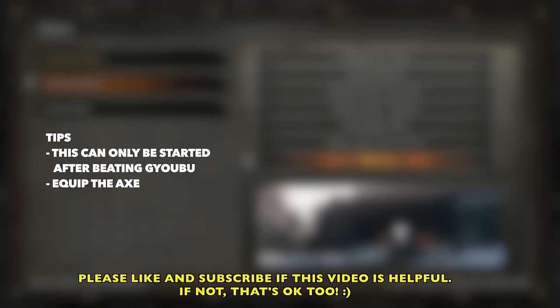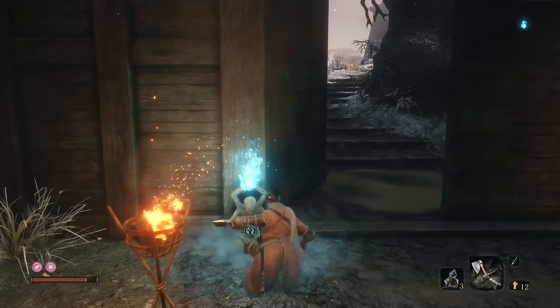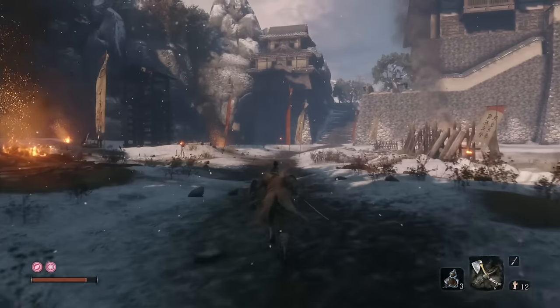I'm putting rats in quotes because we don't really know — they don't look like rats to me, but they are pretty rat-ish, I guess. So before we do this, be sure you have the axe equipped because we need to smash their hats. Their hats are like protective shields. I'm going to go ahead and show you how you get this quest first.